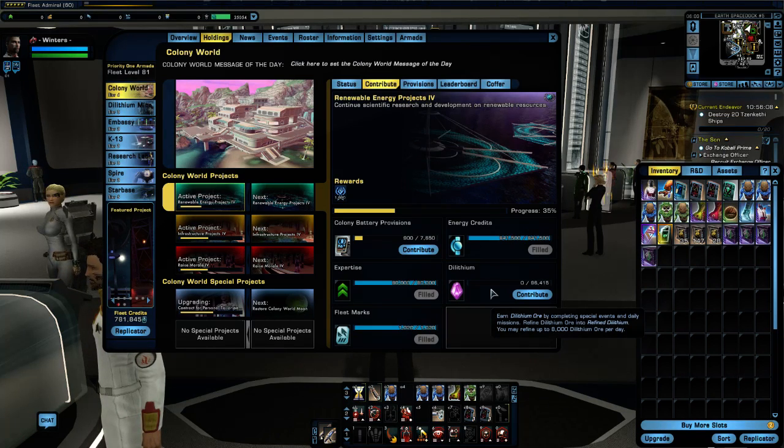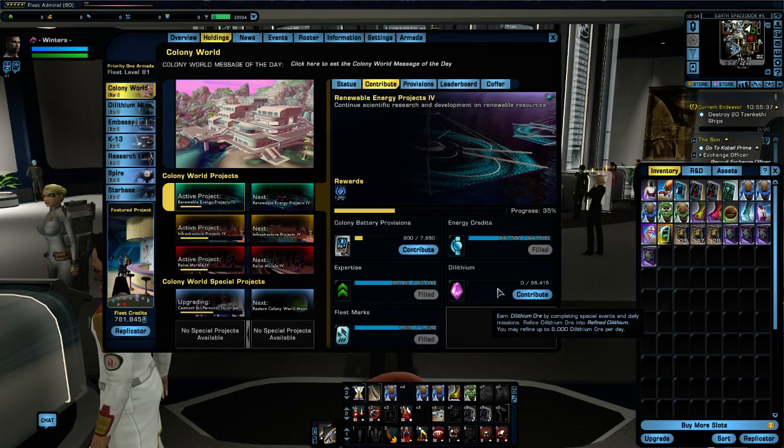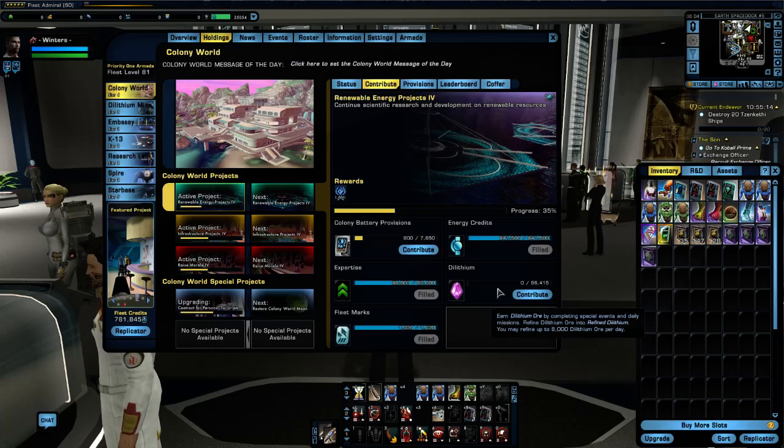You have to look at Dilithium investment into fleets as an actual investment, because you are getting something back — fleet credits. Ultimately, you need fleet credits to purchase high-end end-game fleet gear. The bare minimum for an average build is looking at one million fleet credits. Tactical consoles alone from the fleet are 50,000 fleet credits each — four consoles is 200,000 credits, just like that. That's not including weapons or trait unlocks.